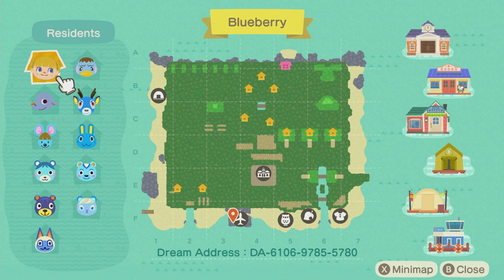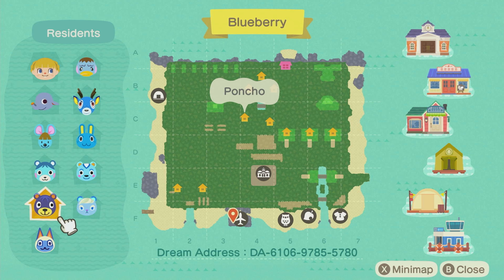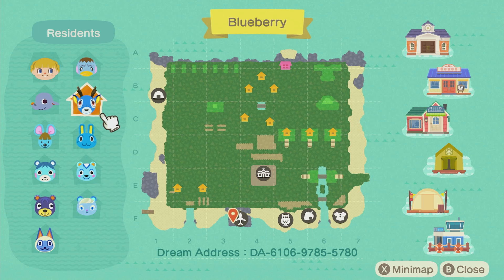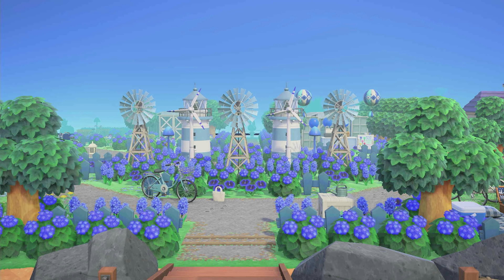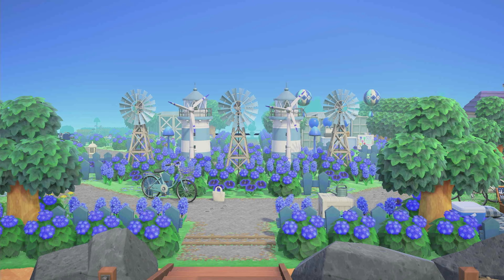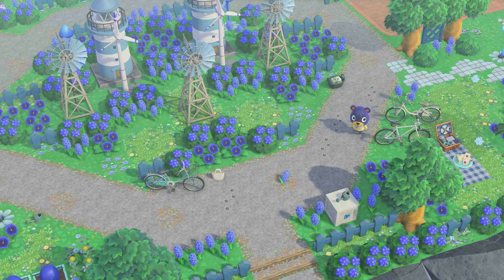First things first, we are pulling up her map - you can see her dream address on the screen. Here we have Squirrel, Dizzy, Broccolo, Blue Bear, Poncho, Mitzi, Ione, Filbert, Hopkins, Bam, and Pate - all blue-themed villagers. Let's check out this entrance. I hope you guys like the color blue because we are going to be seeing a lot of it.